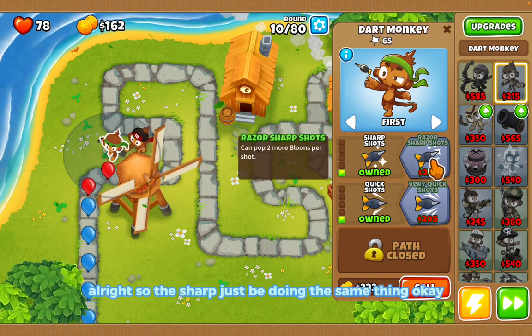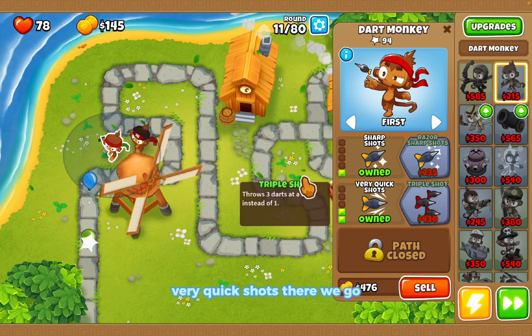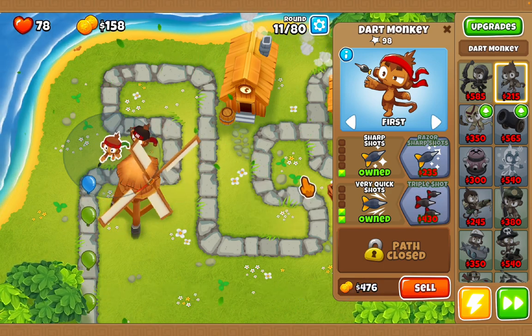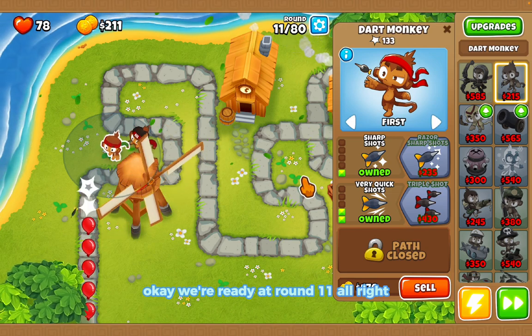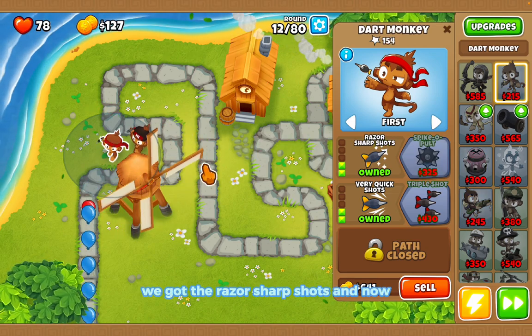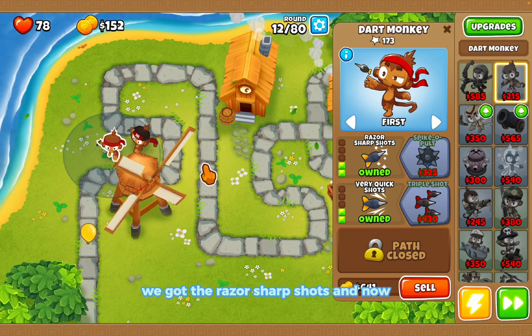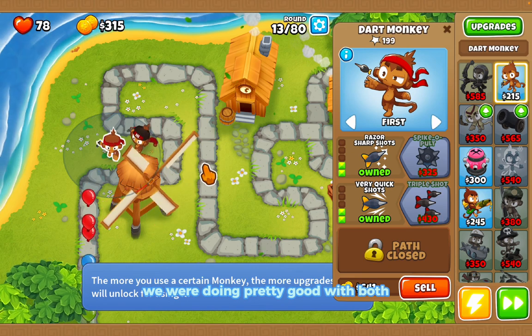The sharp shots are just doing their thing. Very quick shots — there we go. We're already at round 11. Probably dealing with those red balloons. We got the razor sharp shots and we're doing pretty good with both monkeys.